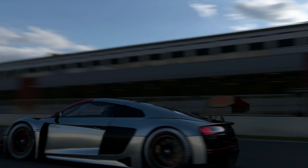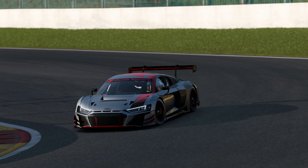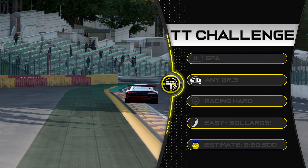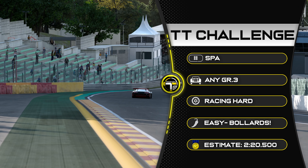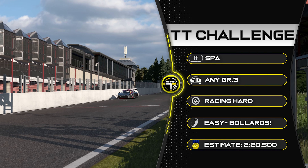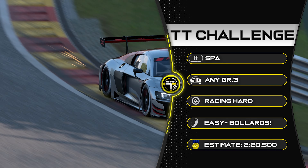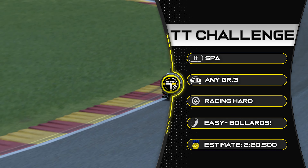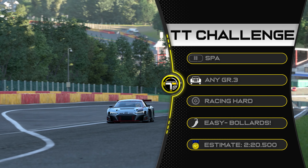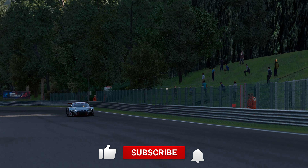Hello everyone and welcome back to a Gran Turismo time trial video. You can see I'm in an Audi R8 LMS Evo, but don't worry, you do not have to use that car. With Spa, you can pick any Group 3 car you like — in fact you'll see two in this video. Racing hard tyres. I say this is an easy goal to be honest. You just have to be careful of those bollards, and a gold estimate of around 2 minutes 20.5 in terms of where the gold time may end up, because I still see some time in my lap as well.